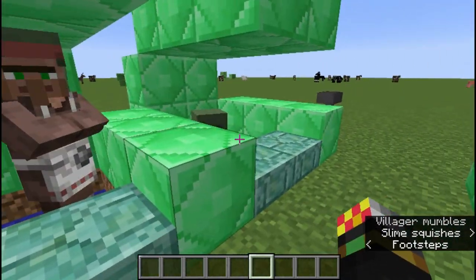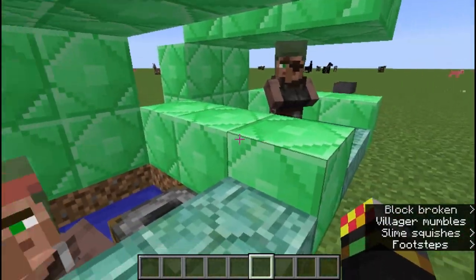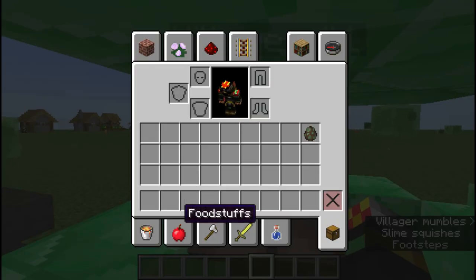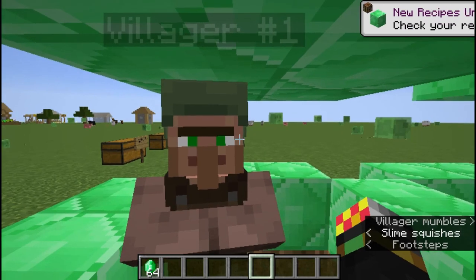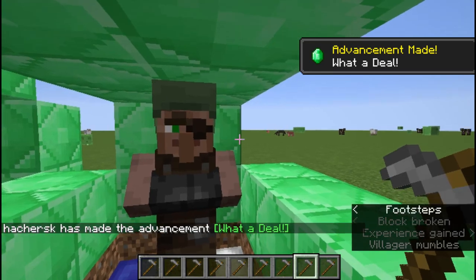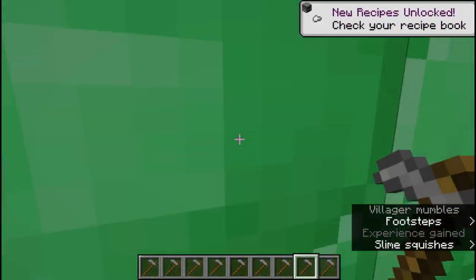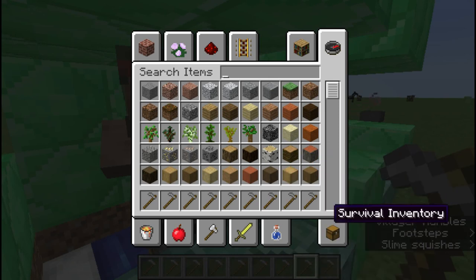What you want to be doing is essentially leveling up the reputation that you have with these villages. There are quite a few simple ways of doing this - the first one is just simply trading. Trading especially in the last slot will increase your reputation. So I'm going to be getting a stack of emeralds and trading the last slot with these villagers. As you can see, I'm leveling up their trade and also leveling myself up with the experience.